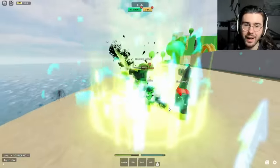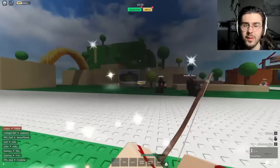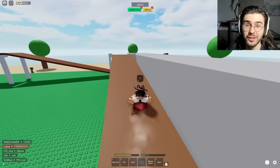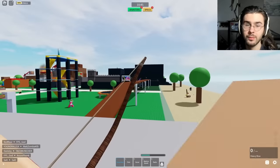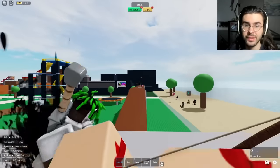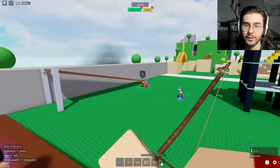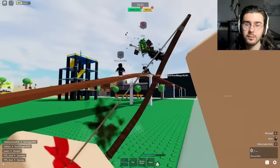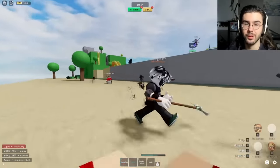Heavy bow time! The main advantage of heavy bow is how fast the projectile travels — it's basically a hit-scan weapon, it travels so fast. If you just point it directly at someone, watch: boom, hit him instantly. The projectile travels almost instantly, so you don't have to aim far ahead of them. You can usually just aim right at them. You can play at a very far distance and nail people with no difficulty.